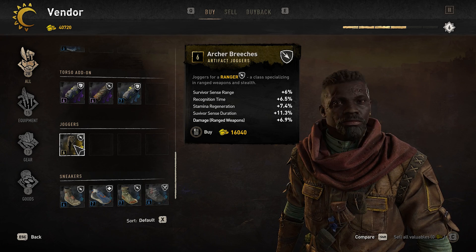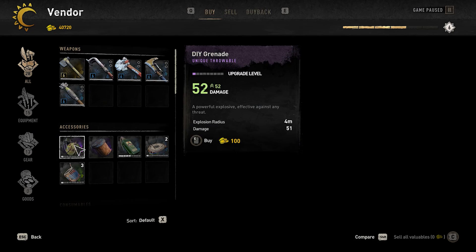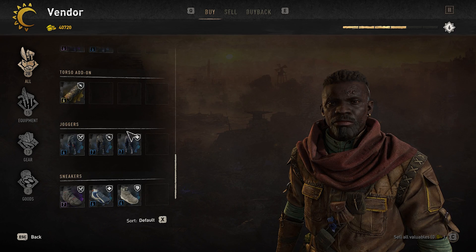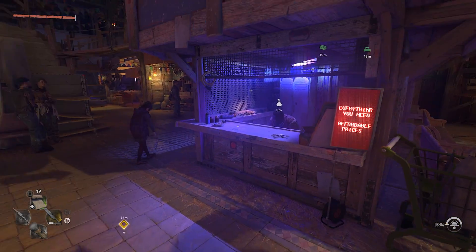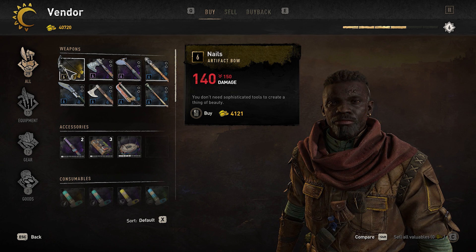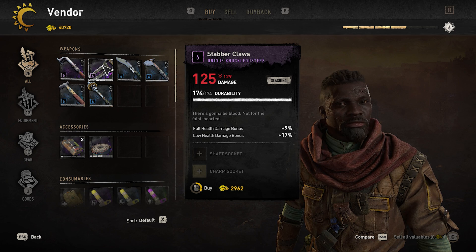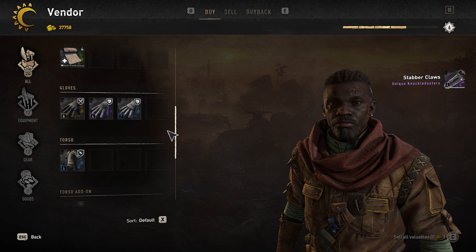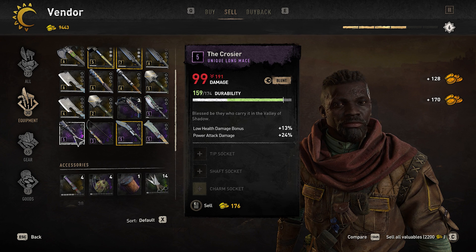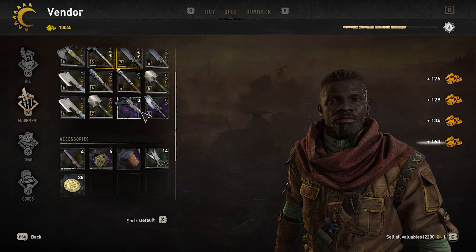Typically you'll find at least one guaranteed artifact weapon, sometimes two, and there's also a pretty good chance for an artifact gear piece — sometimes even two, though those are rarer and may require a few refreshes. It is quite costly though: at rank 6 it cost me almost 17,000 old world money for one gear piece, and almost 5,000 for one weapon. But if you use the previous farming methods shown in this and the previous video, you'll have more than enough money to afford these if you're doing it properly.